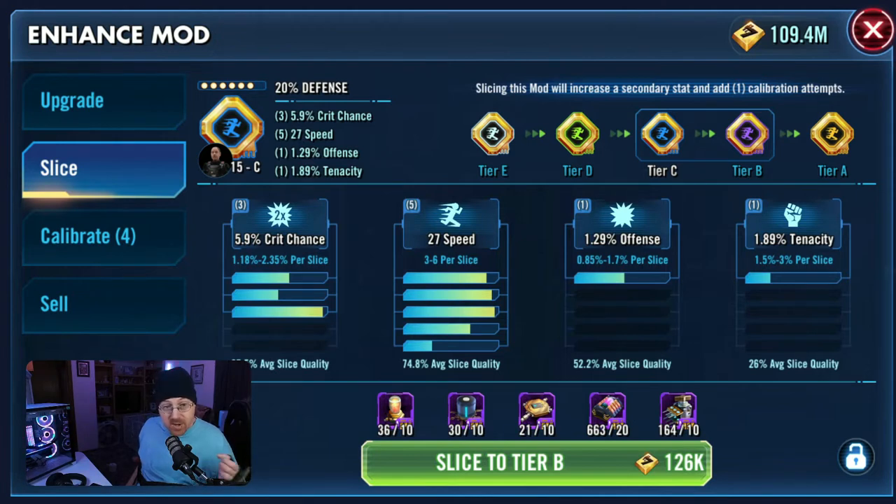You can see right here it says Upgrade, Slice, Calibrate, and Sell — and that is a new tab we're going to be looking at right there. The Calibrate option changes the way that we can modify mods in every single aspect, in the hopes that we can get more speed on our mods and things like that.